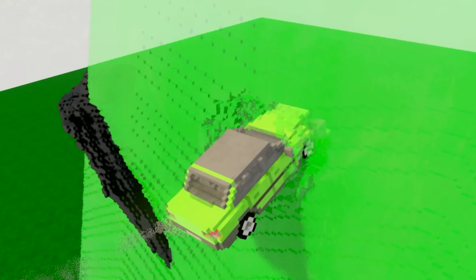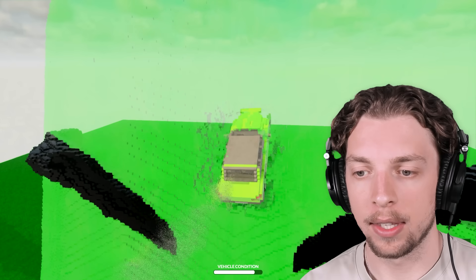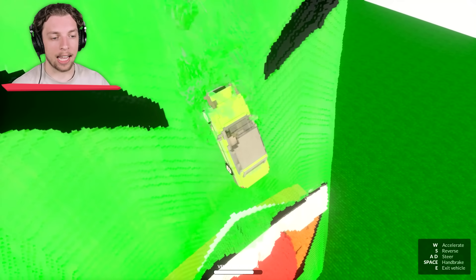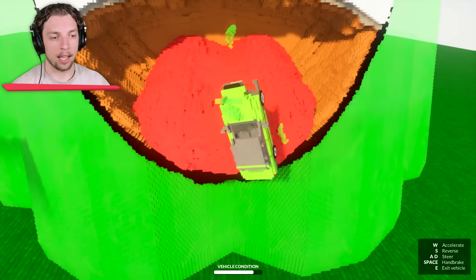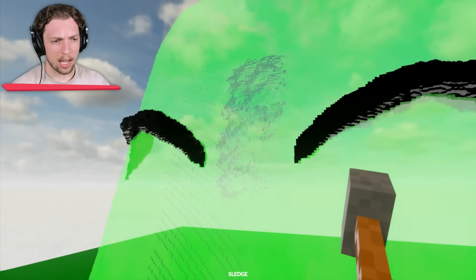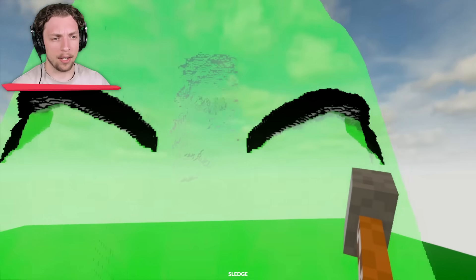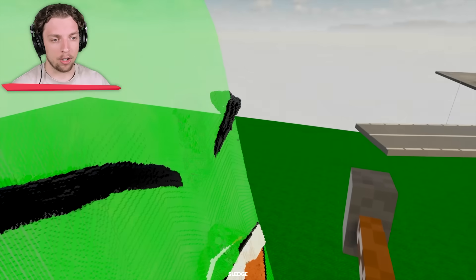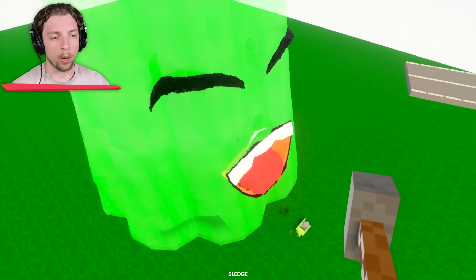We're already starting off a bit laggy. We are slowly just dragging down his face. And there we go — you can't really tell because it's a little bit transparent, but there is now a chunk missing in Jelly's forehead. I think we're going to have to get something a little bit bigger.